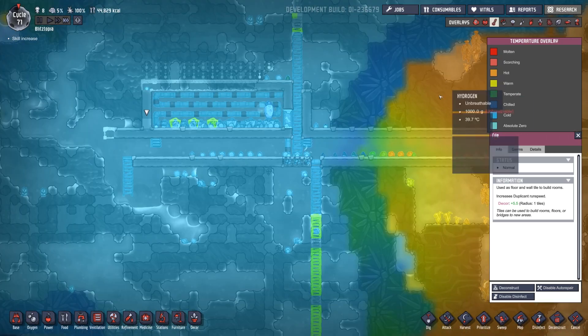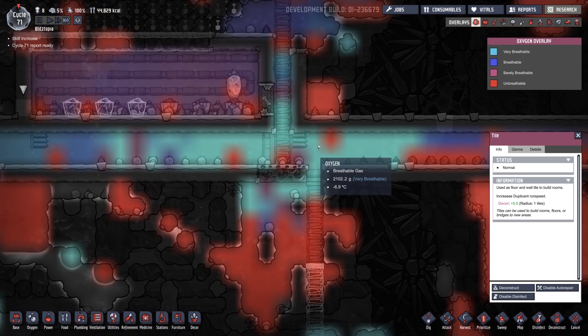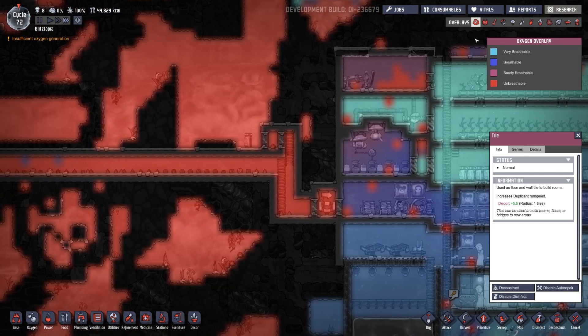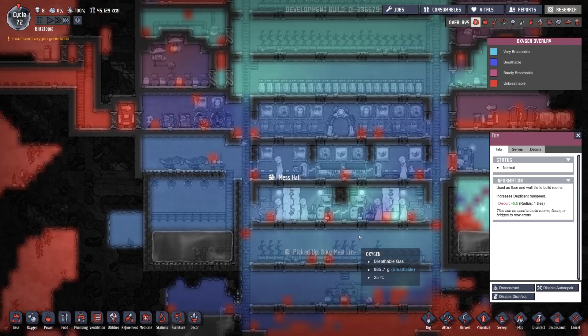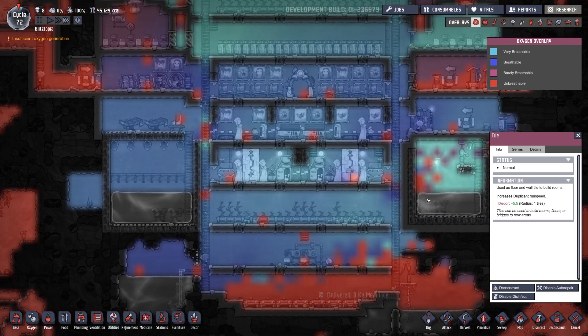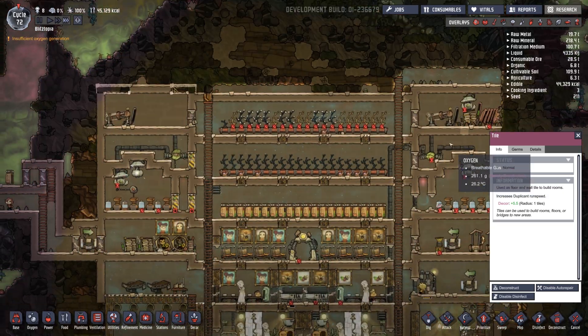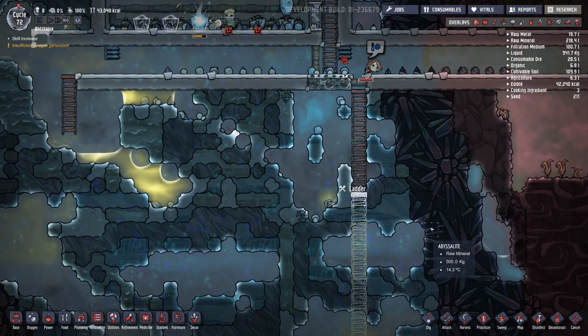Is that already super pressurized? It is. And it's still cold. I mean, it's moving up. We're getting a lot of oxygen in there, so it's all good. It looks like we've kind of lost a little bit down here, which is perfect — this is what we want. We don't want a lot of oxygen in here. It looks good. These guys are going down to get our stuff.